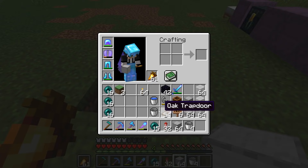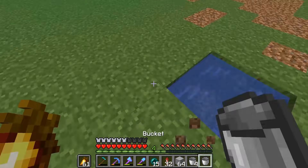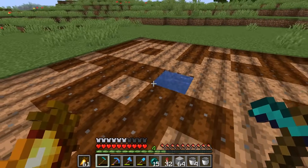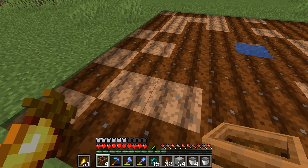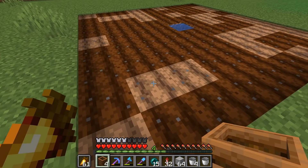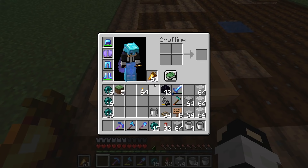Buraya bir tane kendime sınırsız su kaynağı yapayım çünkü suya çok ihtiyacım olacak. Bu bölgede toplamda 20 yatak, 12 köylü kullanacağım. Bu 12 köylünün 4 tanesi çiftçi olsun. Ekinlerini kendileri hasat edip ekmeğe çevirip kendi aralarında paylaşsınlar. Bunun için şöyle 4 köşeye komposter koydum. Bu bir köylünün çiftçi mesleğini almasını sağlıyor.